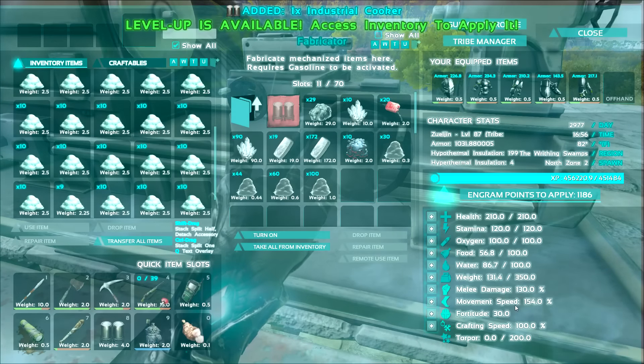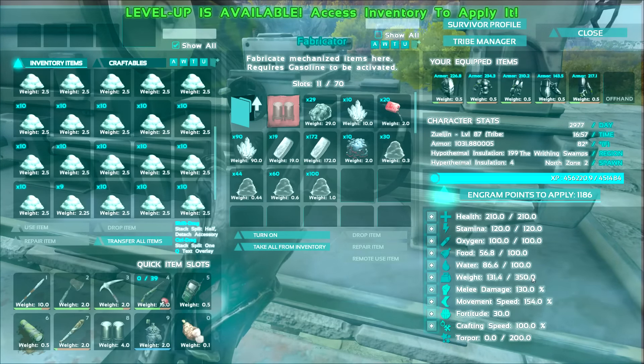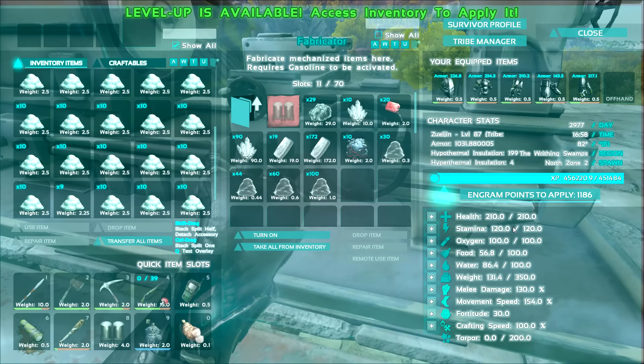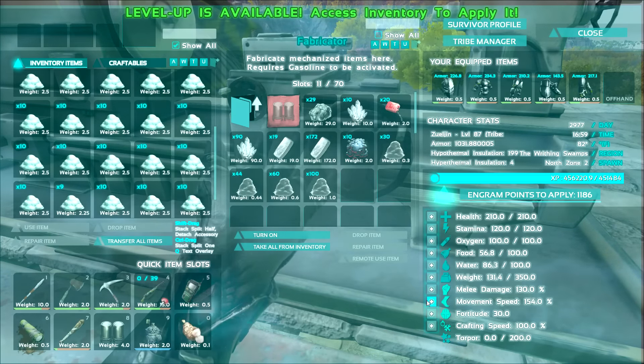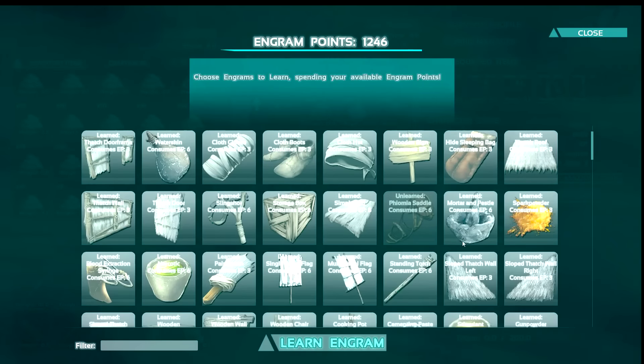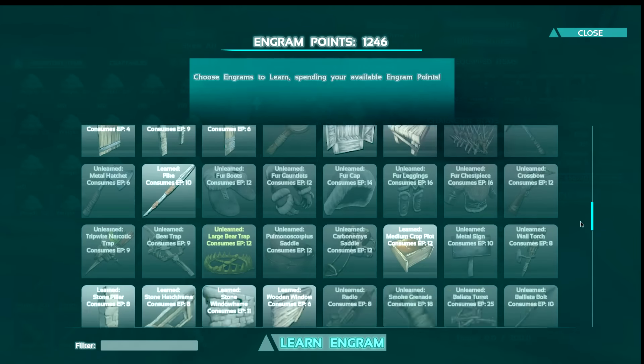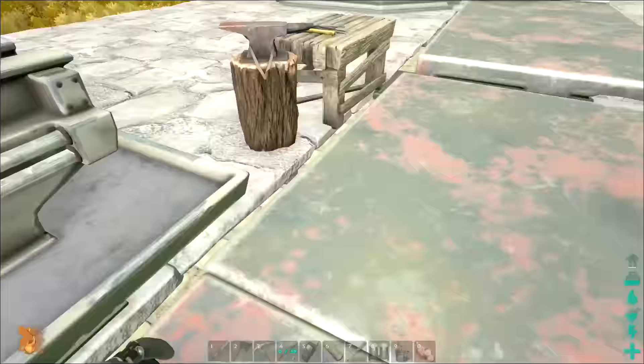So what are we going to add? We already have plenty of everything. I'm thinking movement speed. Even though it's only a couple percent, I really love my movement speed and fortitude is overrated. So we've got all of that. We've got our cooking pot.